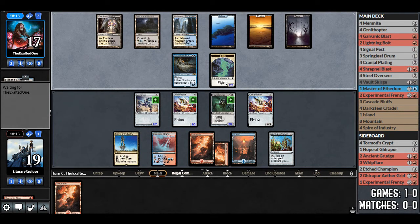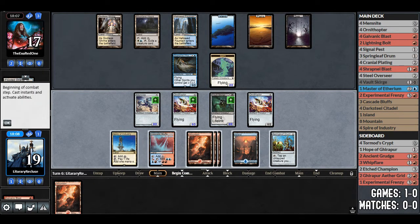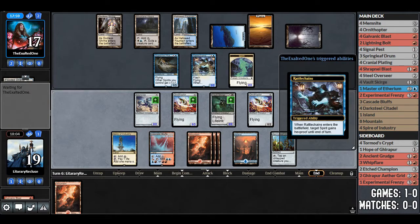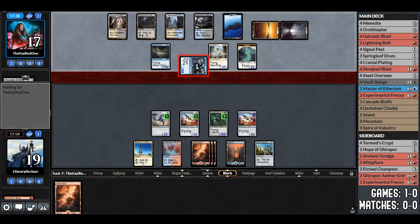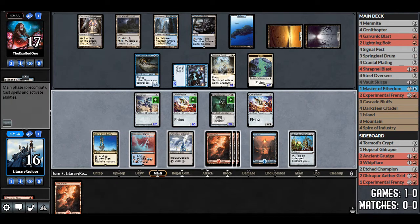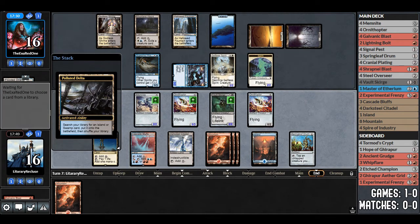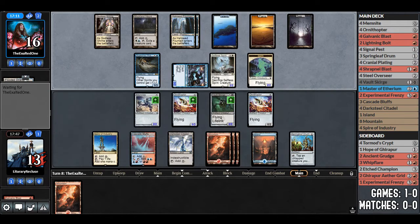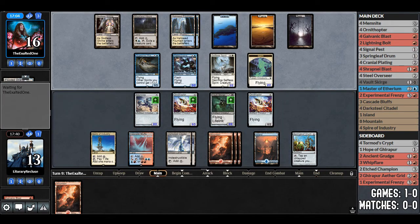We just pass. Puna plays a Swamp and passes. Another land — wow. We only have 20 lands in the deck and we've drawn six. Puna plays Rattlechains and Selfless Spirit. Opponent attacks for 3; we go to 16. We try to draw Experimental Frenzy — another land. That's a lot of lands for how little we're playing. Puna cracks Polluted Delta and gets Hallowed Fountain. Opponent attacks for 3 again; we go to 13. Another land — that's so many lands.